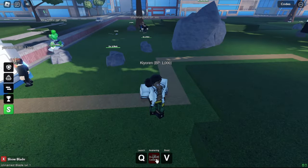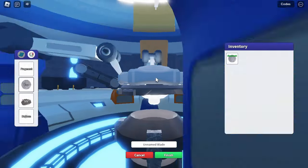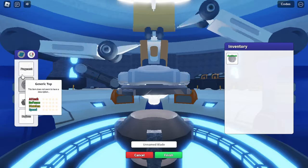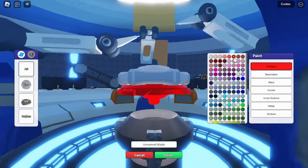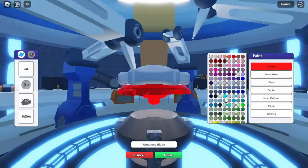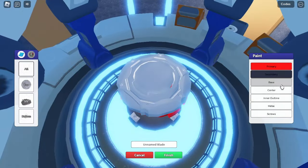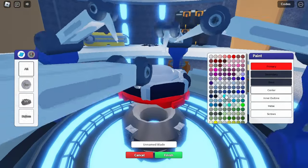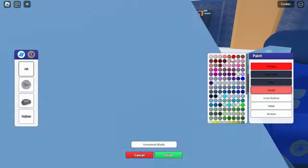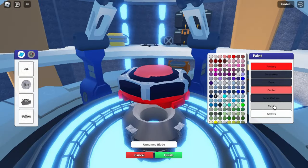So we got our Beyblade right here, let me click on this. Unnamed Beyblade - can I just customize it? Oh I can! I'm gonna set the primary color as red and then secondary color as black because that looks dope. Wait where's the secondary color? Okay base color is black, center I'll do red. I'm gonna make a red and black Beyblade so let me do this real quick and I'll be right back.